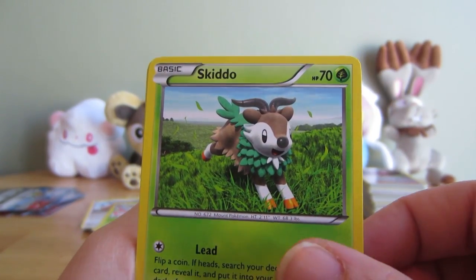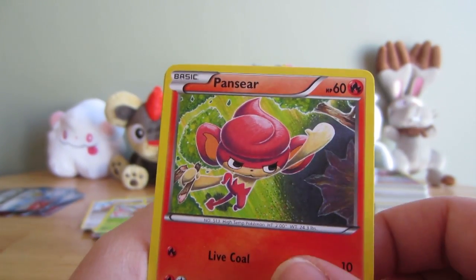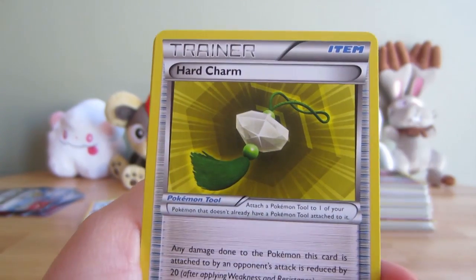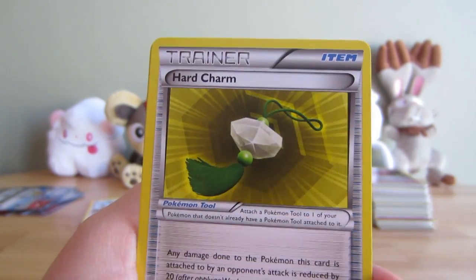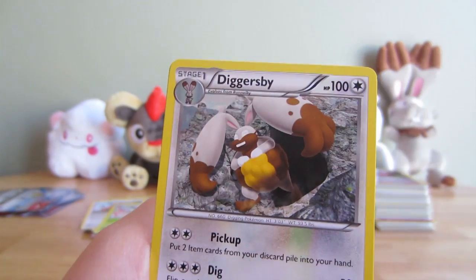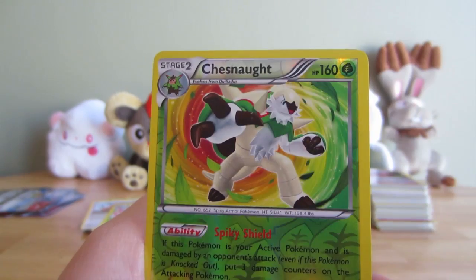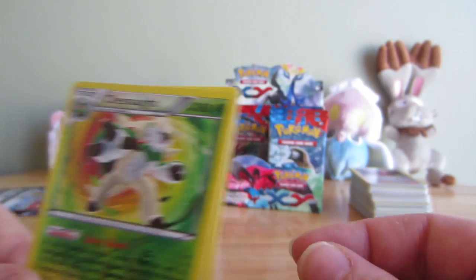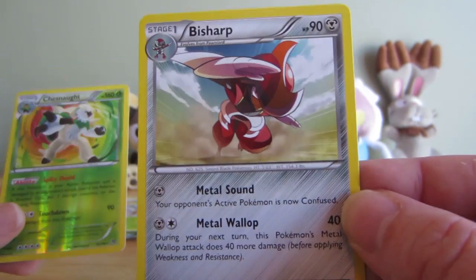Bidoof, Skiddo, Pansear, Honedge, Hard Charm, Double Colorless Energy, Diggersby, Reverse Chesnaught, and Bisharp Rare.